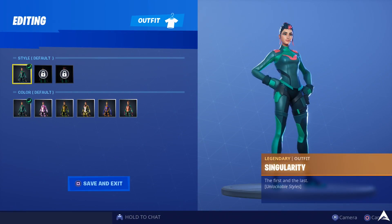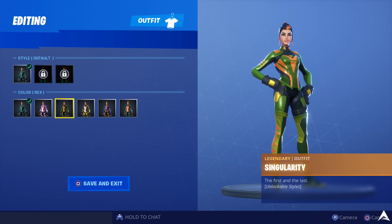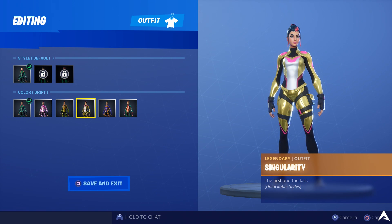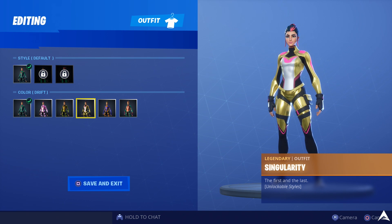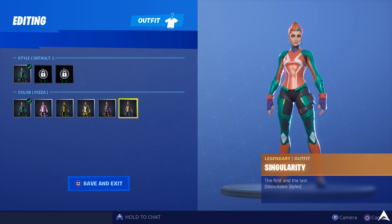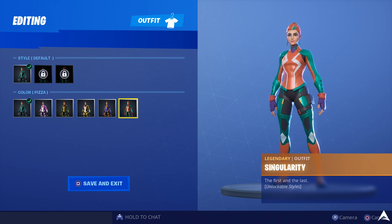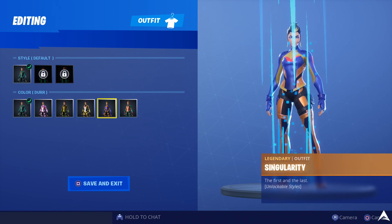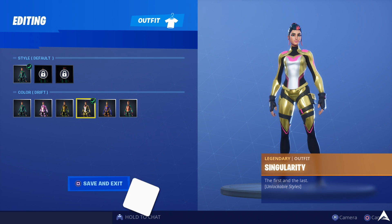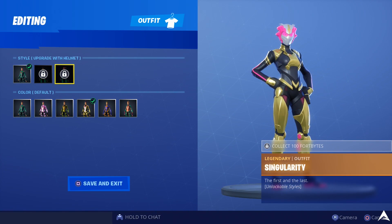And that is all five of the different locations to give you guys all five different styles of the Singularity Skin — the different helmets, upgrades, and everything like that. To unlock the rest of the different styles for Singularity right now, you have to go and get more Fort Bites to actually have access to the different styles. Right now we just have the default style along with these helmet styles for different color coordinations. The other ones have upgraded sets giving a bit more armor to the Singularity Skin, and for the final stage that gives you the actual wearable helmet you can use as part of the different styles.